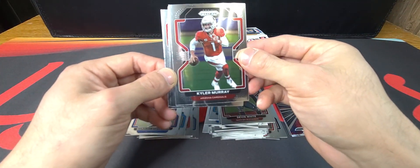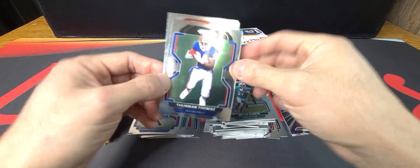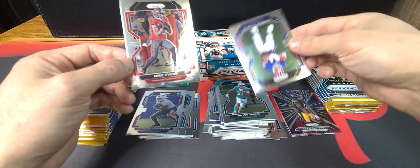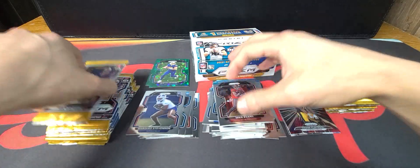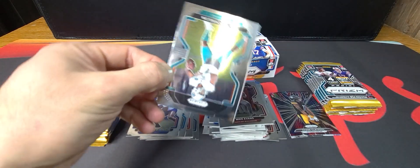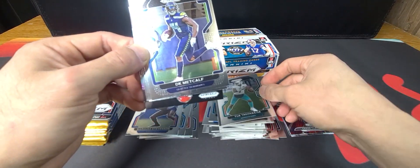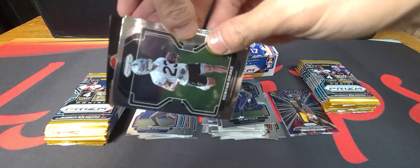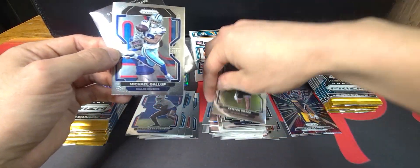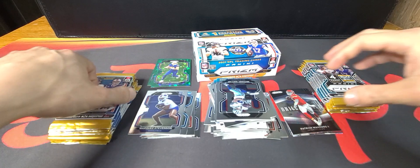All base: Kyler Murray, Miles Gaskin, Thurman Thomas. For the Bucs, Mike Evans. Oh, we got five cards in this one — Tua Tagovailoa, DK Metcalf, Kenyan Drake, Michael Gallup, and Patrick Mahomes on the Brilliance insert.